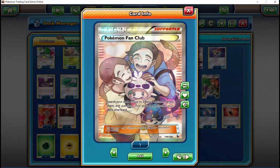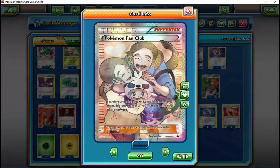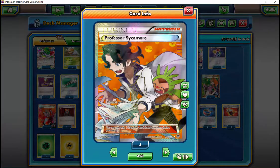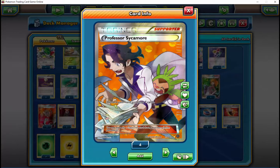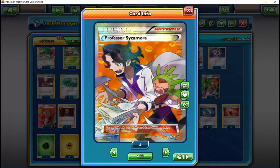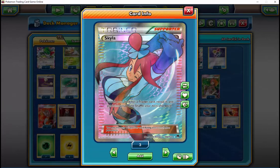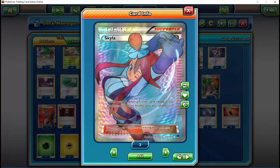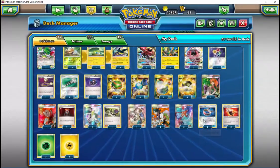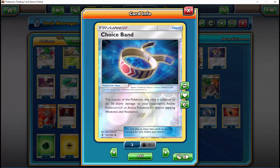One reason I chose this deck is there aren't really any other weaknesses. Against those 220, 230, 240, 250 HP Pokemon — that's where Fury Belt on Bulu becomes even more important. That's one reason I played Fury Belts — because of those tanky 240-250 HP Pokemon, and Drampa, because they can just come up and one-shot a Bulu. I added another Coco and a high count of Fury Belts, and that solved the majority of problems the deck had. The deck had a lot of weaknesses before that change.